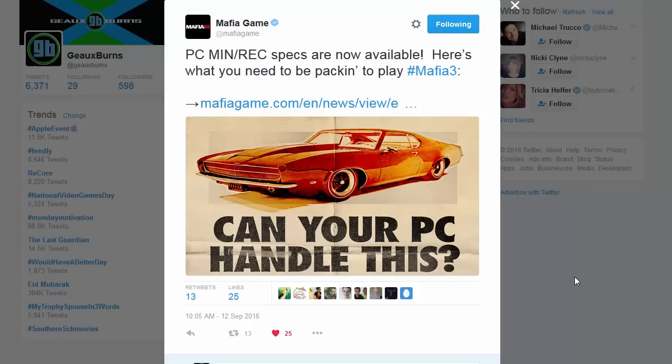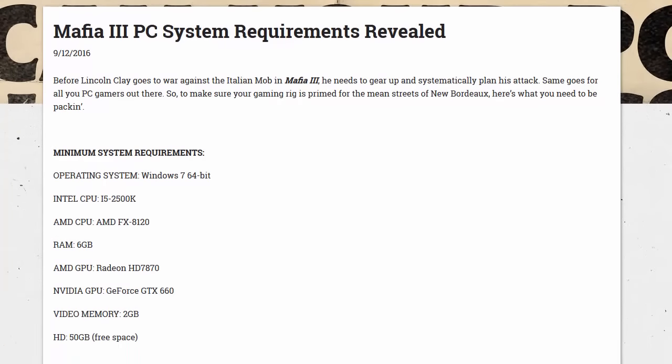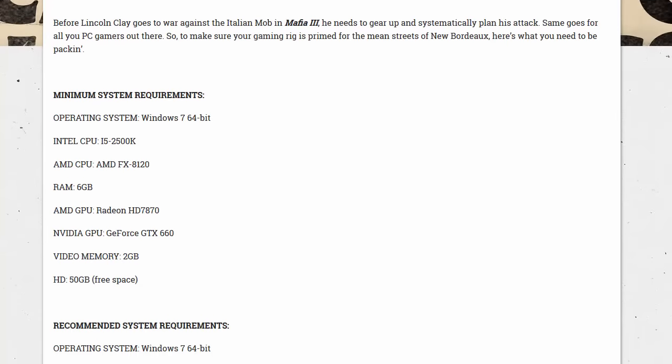What's up everybody, Go Burns with the specs for your PC in case you're planning on getting Mafia 3 when it comes out on October 7th for PC. It is also coming out for Xbox One and PlayStation 4, but for those of you wanting to get it on PC, we now officially have specs that we're going to check out right now. The specs and the article are linked below in the description section. So what are you going to need to make this baby run on PC?